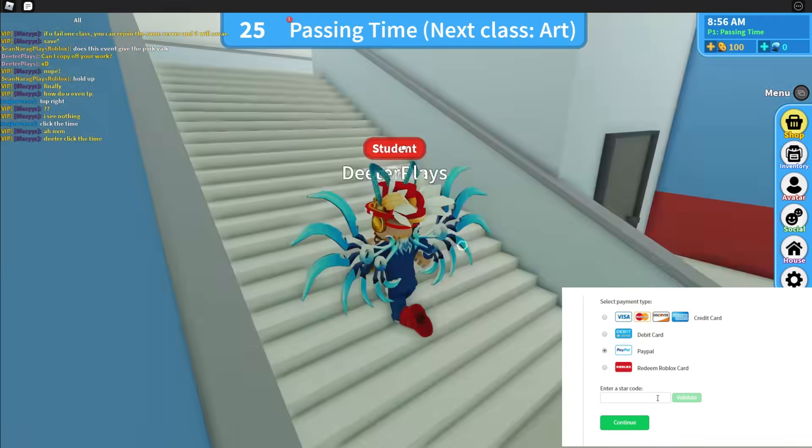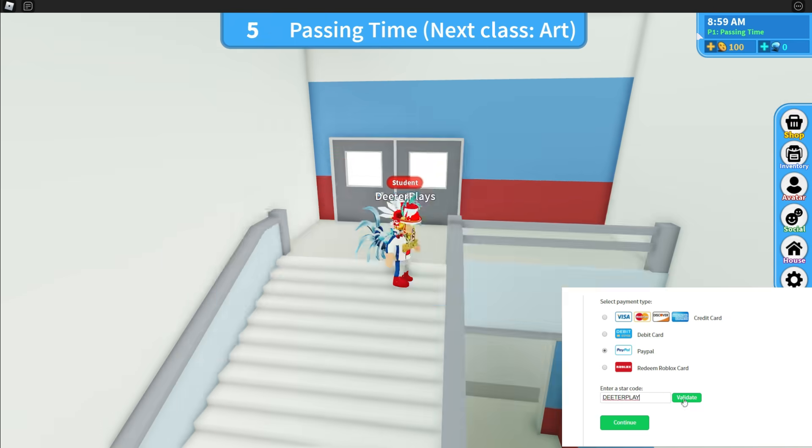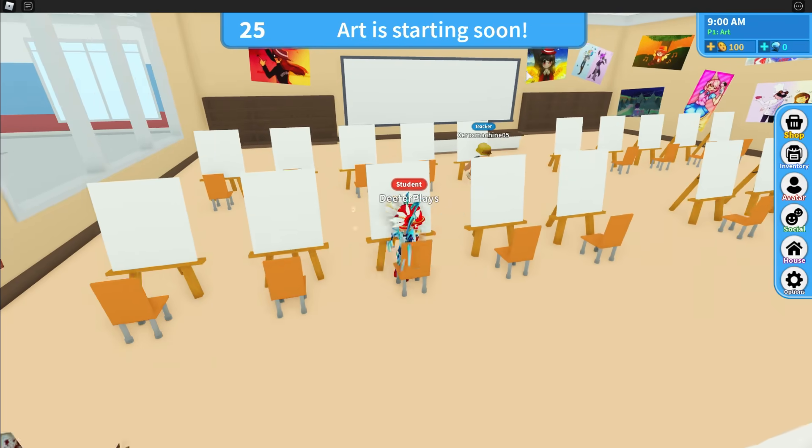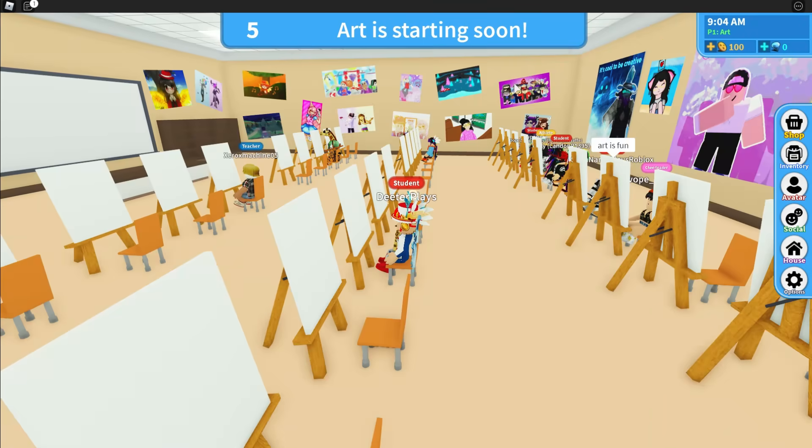Hey guys, I'm going to show you how to get the Spark Secret Package in Roblox High School 2. What you need to do is just get in the game and wait until 9am. At 9am, up on the upper right, you can click on that and then you can teleport to the class.